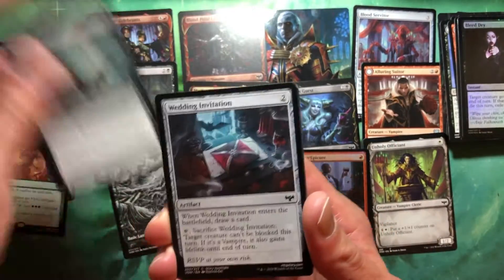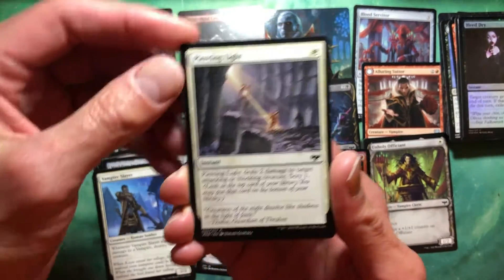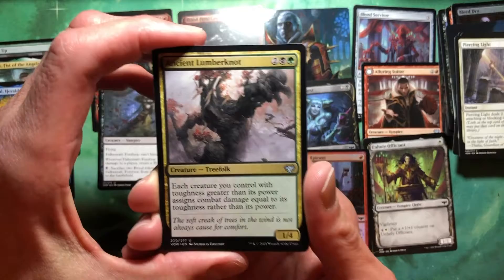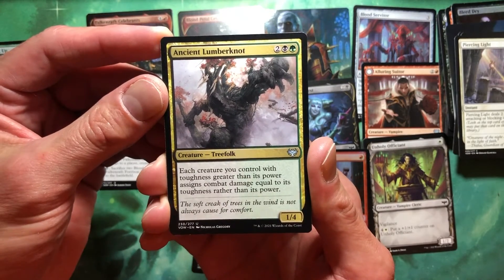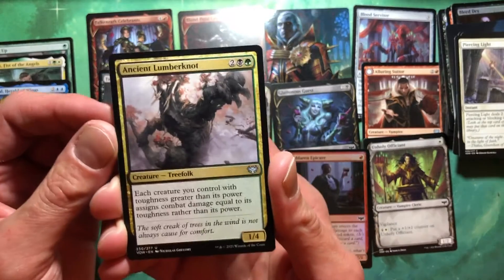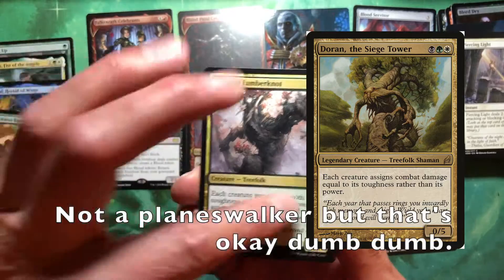Forest. The Bat Invitation. Vampire Slayer — deals damage to a vampire to destroy that creature. Got to know your meta. What do we got? Ancient Lumbernaught. Two black green for a 1/4 Tree Folk. Each creature you control with toughness greater than its power assigns combat damage equal to its toughness. There it is — it's like Doran. It's the planeswalker where it basically says the same thing.